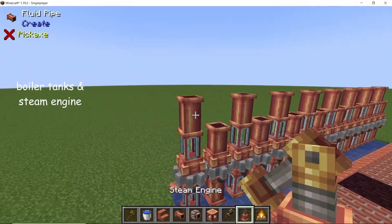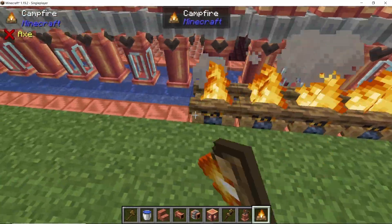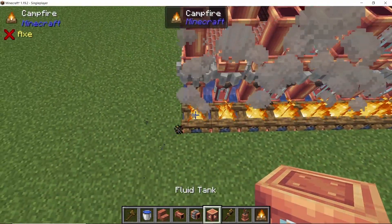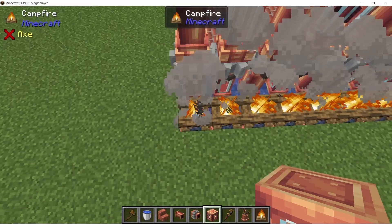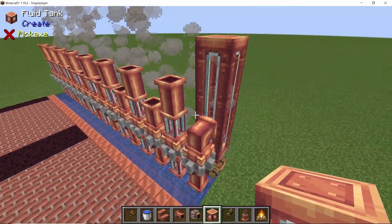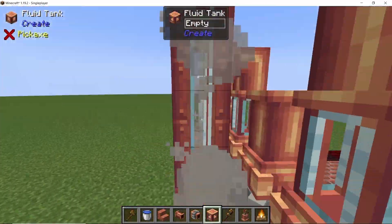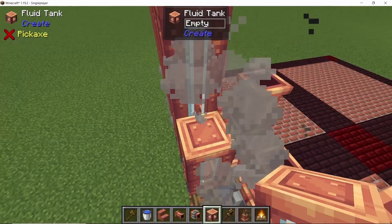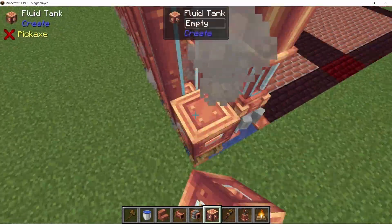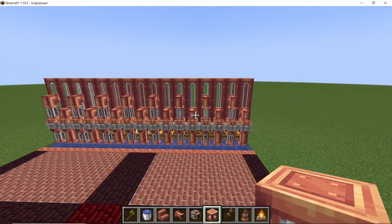With all of the pipes placed, we can start placing our heat source on the back side, which is going to be a campfire — turning the entire steam engine into a level one steam setup. On top of each campfire place down four fluid tanks, and repeat this process for all of the campfires. Once the fluid tanks are placed, all of the pipes will automatically connect to the tanks.